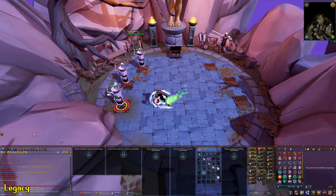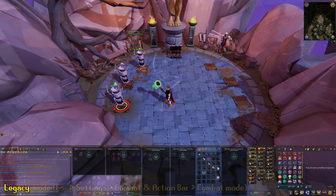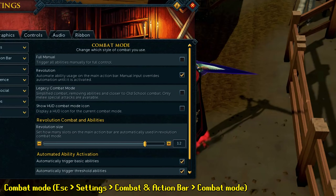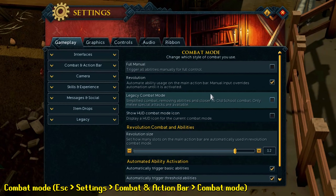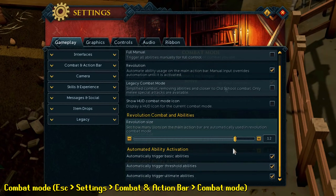Legacy Combat Mode is the old version of RuneScape — it doesn't have many benefits and in most situations will be a worse combat mode, but it's very easy to use as you don't need to press any buttons. Stick to Revolution. If your account isn't set to it, go to your combat settings by pressing Escape > Settings > Combat and Action Bar > Combat Mode, select Revolution, and tick the boxes to automatically use threshold and ultimate abilities.